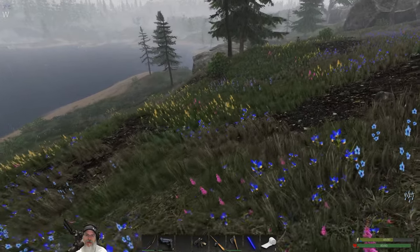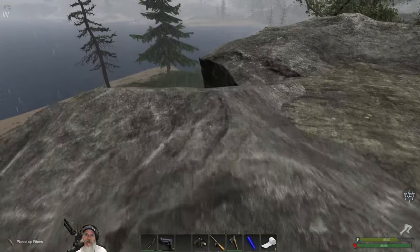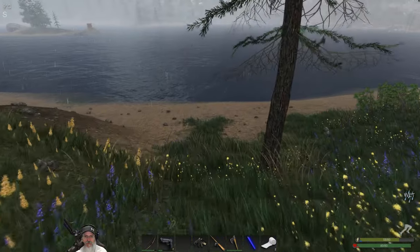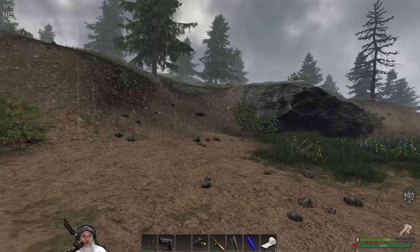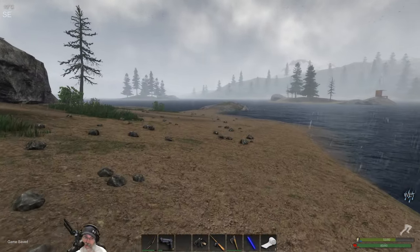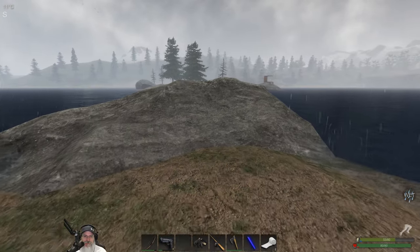There's a bear. Is that a crate? I think it is - it almost looks like a locked crate though, which wouldn't do us any good right now. Oh no, it's just a very square corner of a rock that from a distance looked like a crate. Let's be careful - I thought I saw a wolf over here and we definitely know there's a bear up the hill. There's some sheet metal. The storms in the game make things more precarious because you can't hear as well and it's easier to stumble into an enemy.